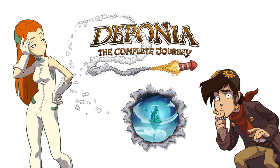Each of the three parts opens with a tutorial section getting you used to the point-and-click controls. The first one actually begins with Rufus on his latest attempt to leave Deponia, and his plan is to attach to a passing Organon Cruiser.